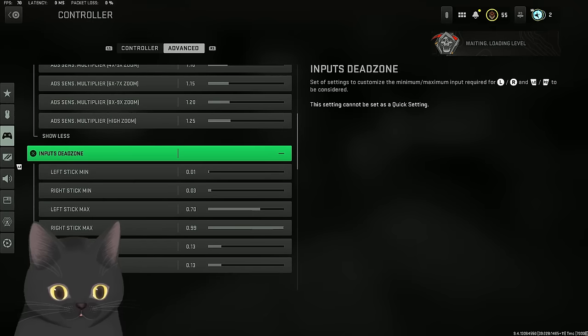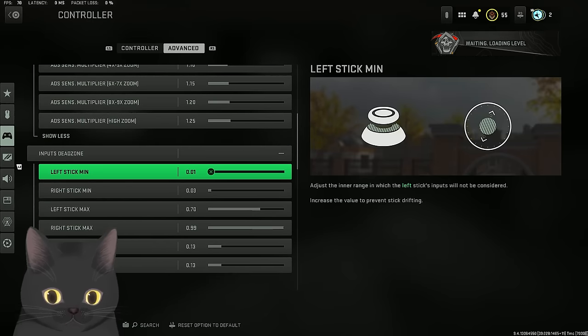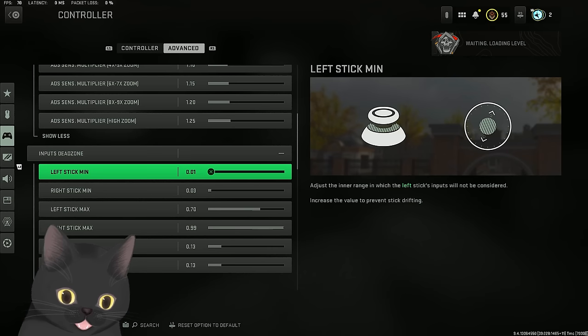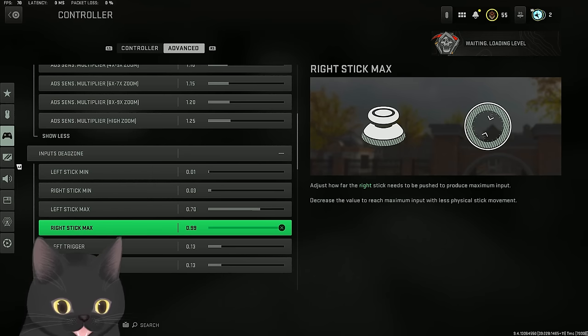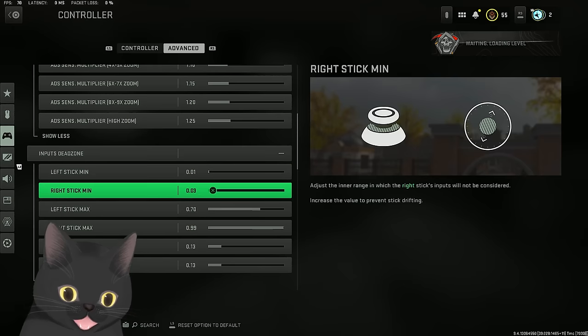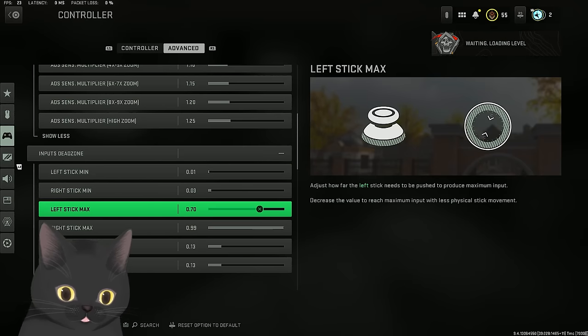For deadzone, don't copy my settings but listen to the advice. Deadzone is how much the stick needs to move before being registered. The lower it is, the more responsive it feels. Put it as low as you can go without your sticks drifting on their own - if a controller's sticks move by themselves when dropped, the deadzone is too low. For left stick max, I have it on 0.7 from Vanguard. It wouldn't really matter if it went back to 99 - it's basically how much you push before reaching max strafing speed.